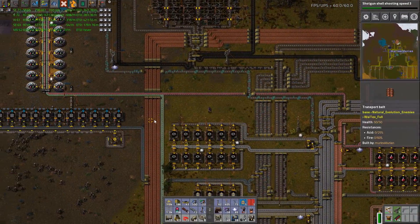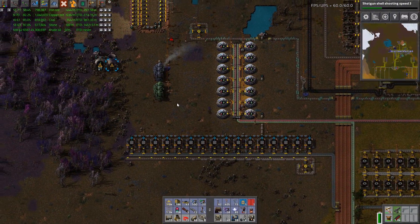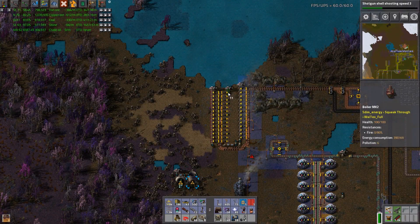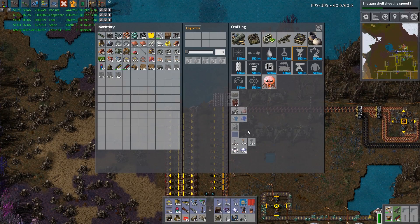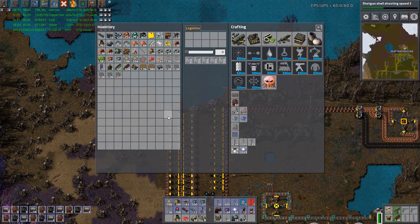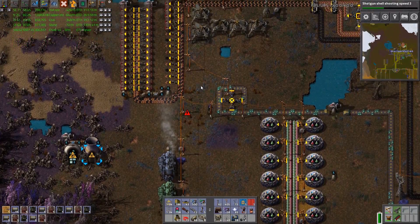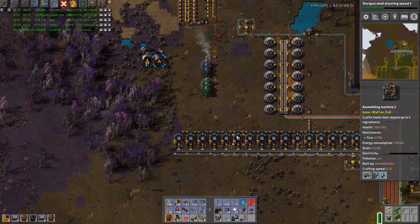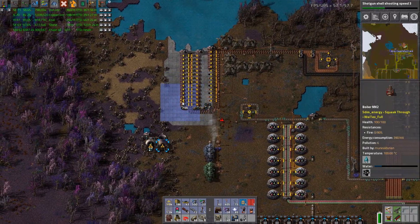I do want to start putting down concrete soon. Let's pick that up — look at all that wonderful concrete! So we need five more, and let's get those placed. Then we can pick up these last 14 and get them built. Those will continue to craft in my pocket. Let's go ahead and concretize our power area.